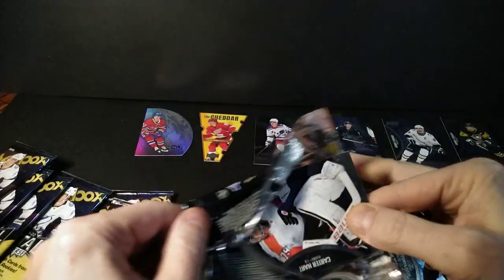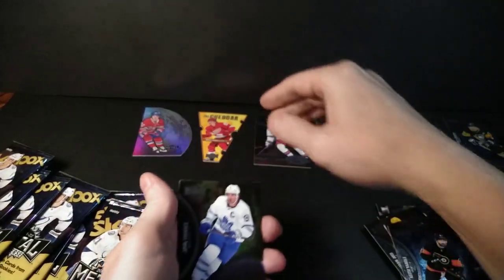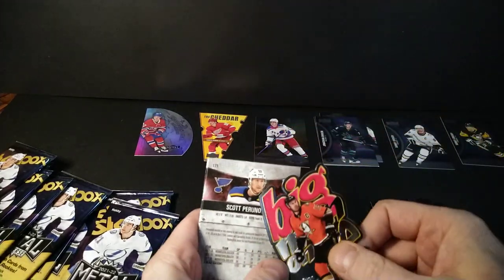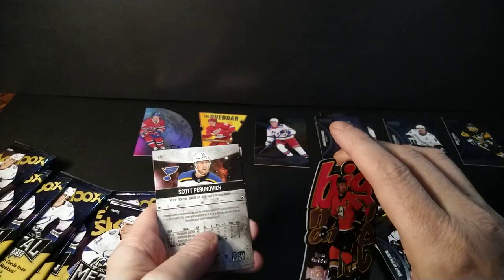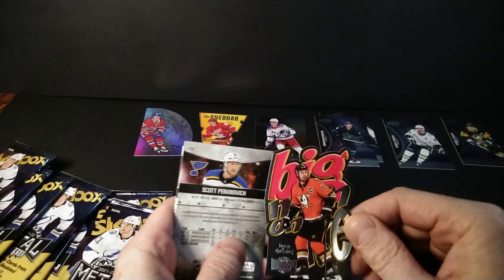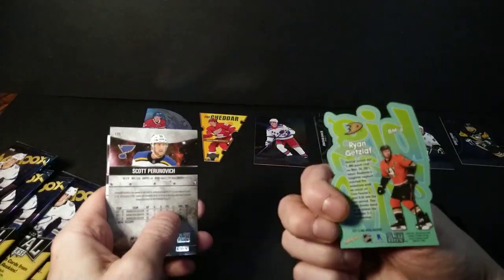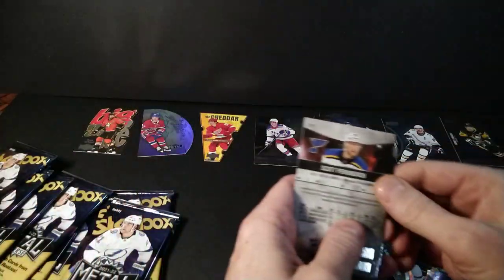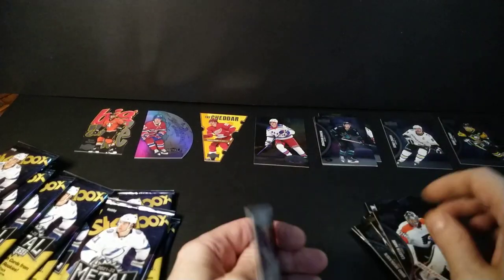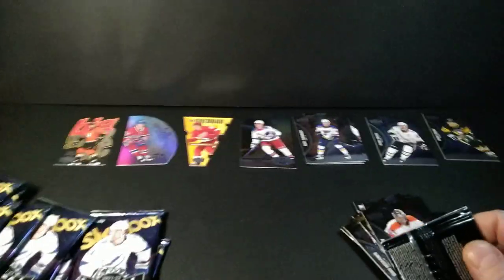Not everybody likes die-cuts, but I've never had a problem with them. I remember the 97-98 Upper Deck Three Star Selects were a problem because they didn't punch out the sides — you never knew whether to pull those pieces out or keep it as a mint card. Tavares, Aho... and there's another die-cut — Gaudreau, Big Man on Ice. I just saw someone post that they got one of these upside down on the back, and the caption was 'you had one job.'